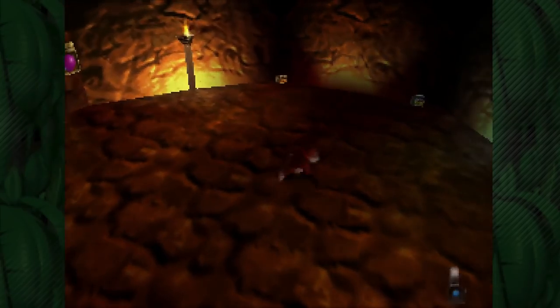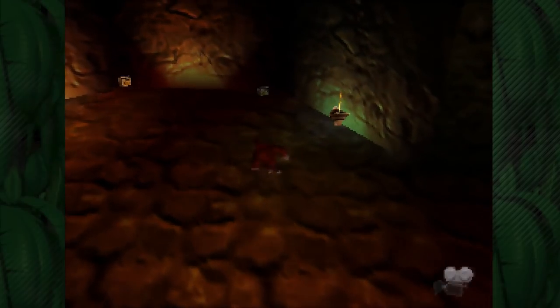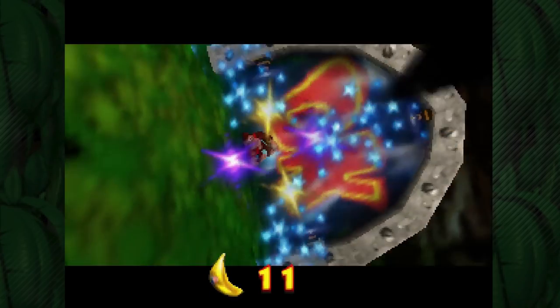On the last episode we finished off all the stuff there was to do in Jungle Japes as Diddy Kong, as well as fought the boss, so let's go ahead and hit exit level, and let's go unlock the second level and get that one started.